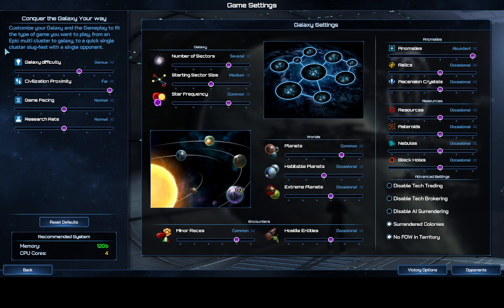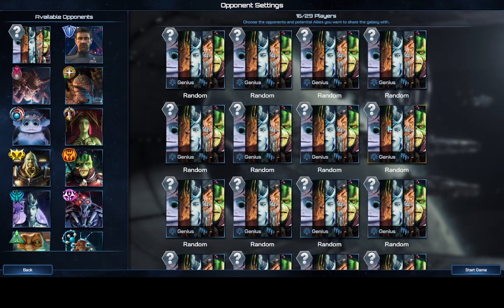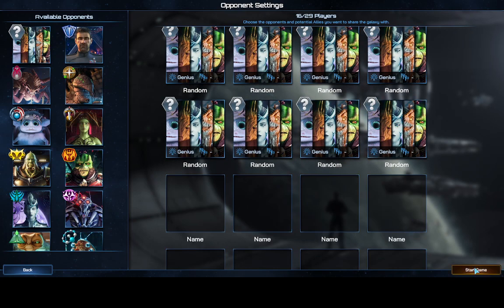I'm on genius difficulty level — it's pretty difficult but I've been able to beat it. For settings: anomalies are abundant, I could scale that down to common. Minor races on common, hostile entities occasional, so I'll have problems with aliens, pirates, and peacekeepers. If you don't want to fight them just turn that off. Everything else is occasional or common — average settings. I'm setting 16 random opponents.